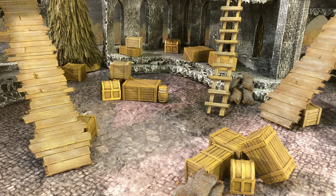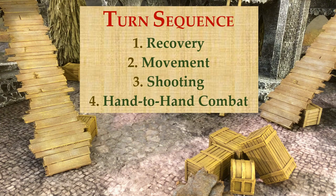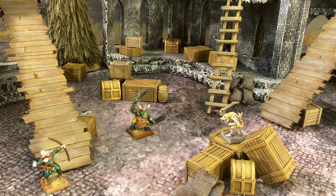Mordheim, just like Warhammer Fantasy, is a turn-based game, which means that one player takes a full turn with different phases, and then the next player takes a turn. Each turn is split into four distinct phases: first, the recovery phase; second, the movement phase; third, the shooting phase; and fourth, hand-to-hand combat. Let's look at each of these phases in more detail using three models from the Empire, the orcs and goblins, and the Skaven.